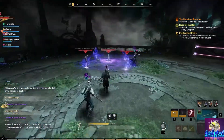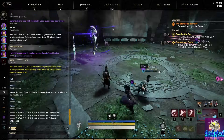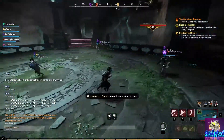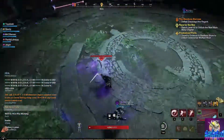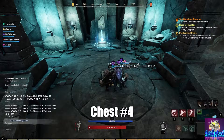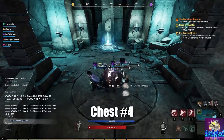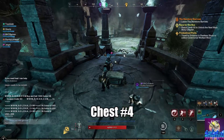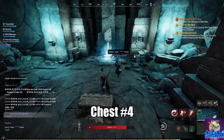The boss room: the boss is pretty easy. She throws these little bone things, so you're going to want two DPS to go hit those and take them down. Other than that, that's the only other move she does — just watch out for the bones. She does have two phases so you will have to kill her twice. Don't forget to grab the last chest, and that's about it — thanks, bye.